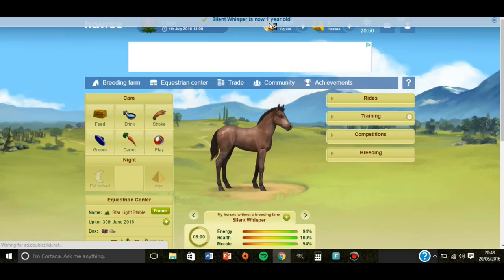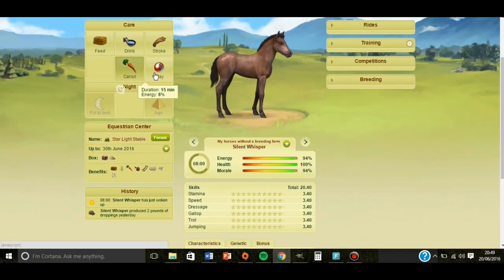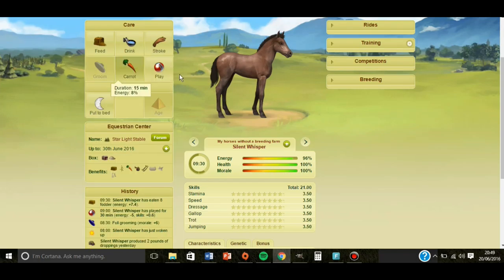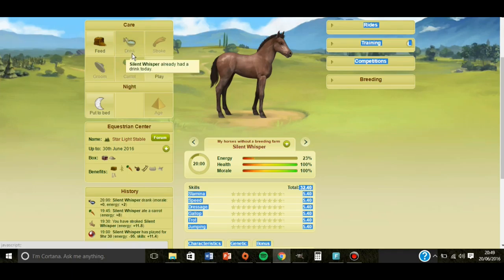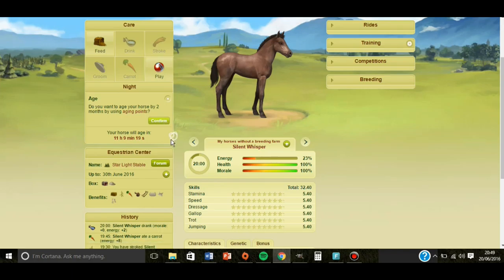Silent Whisper is now 1 year old. So I need to groom. Play 30 minutes. Feed 8 pounds. Now I know it's saying my horse is too fat but the health is actually not going down, so that's a good sign — just don't worry about that. Then play for 9 hours and 30 minutes. See the skills are going up each time. Stroke, carrot, drink.